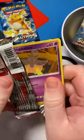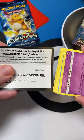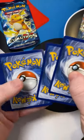Can we get a big pull? Code card right there. One, two, three, four.